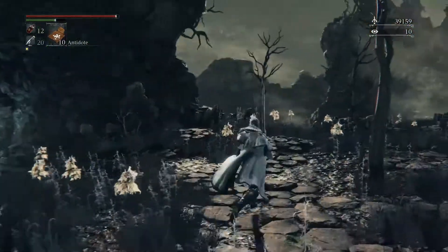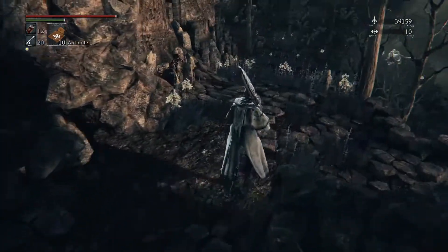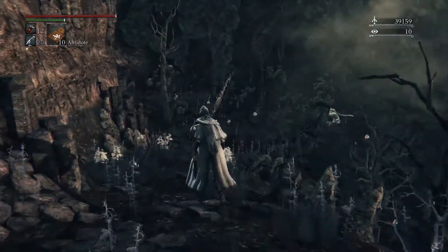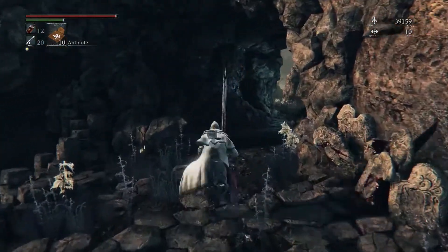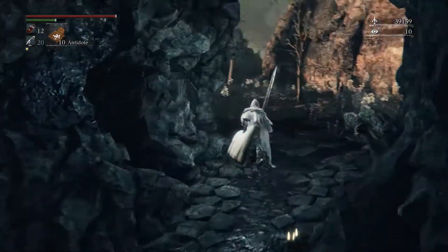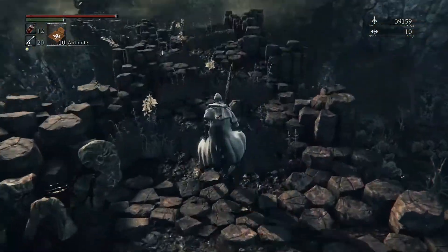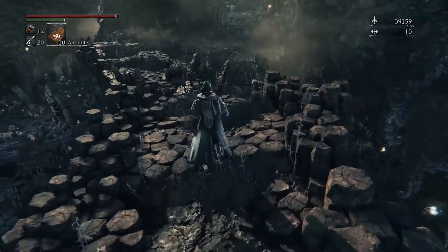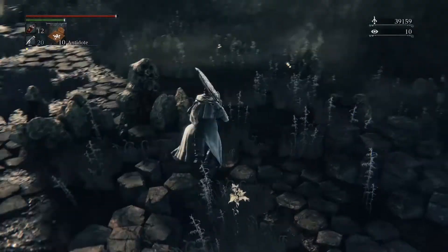I just like to come here so I don't have to deal with Amygdala early — because she hits like a truck. I get lost so easy in this level. It's so hard to keep everything mapped out correctly in your head; it's so easy to get turned around and lost. There we go — that's where I want to go.